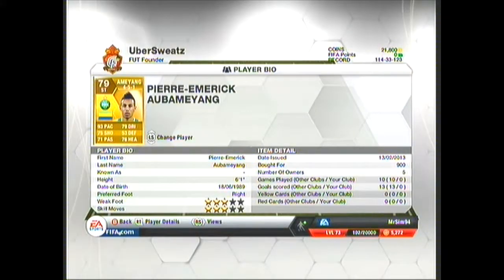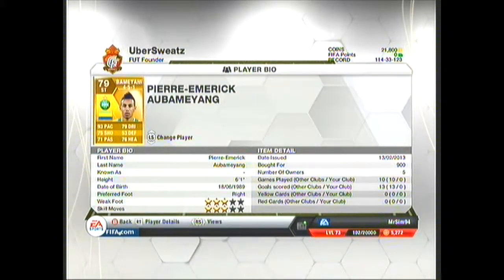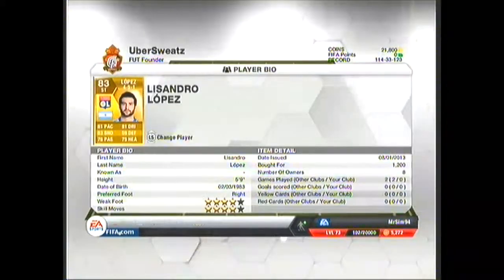Backup striker we have Abubiang — his name is so complicated — but 6 foot 1 at 93 pace for 900 coins. Yes please. 75 shooting, 71 passing, 79 dribbling, 76 heading, along with 93 pace. Not bad at all — that's a brilliant backup.